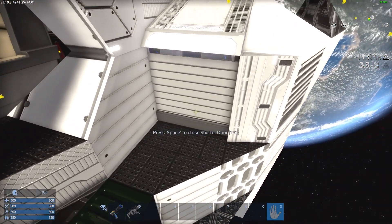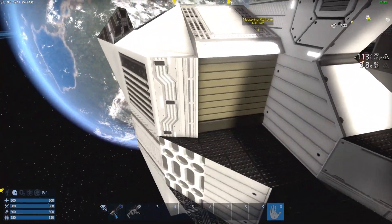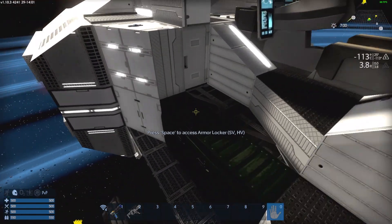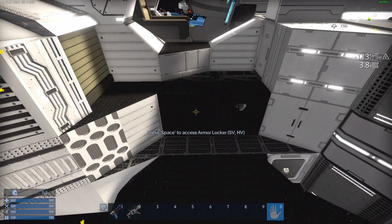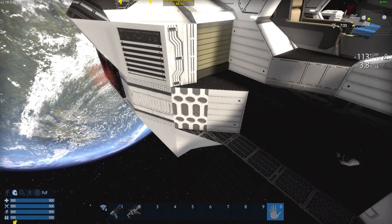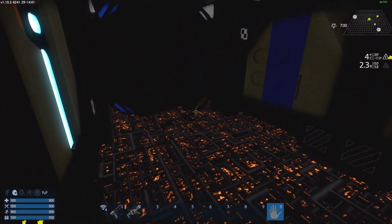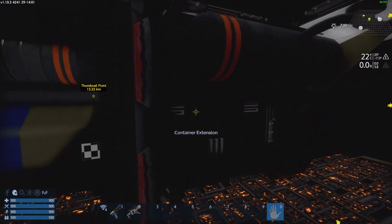There is also a mini fridge behind the other shutter opposite the fuel one. It comes with two armor lockers, one on each side — you could count those as storage but not really, you can keep your armor boosters and spare armors in there. It has a detector, and the Wi-Fi is in the middle somewhere.